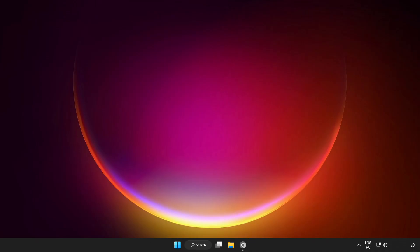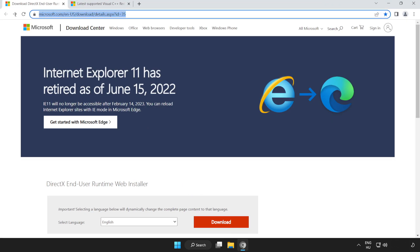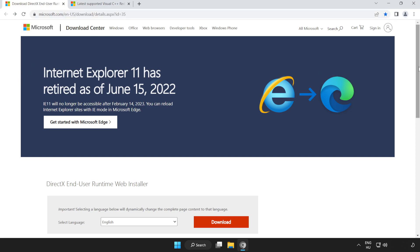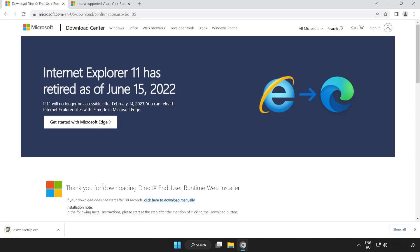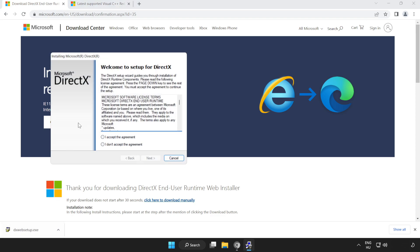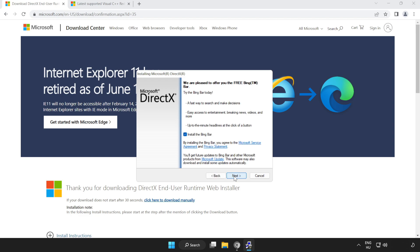If that didn't work, open your internet browser and go to the website — link in the description. Scroll down and click Download. Install the downloaded file. Click I accept the agreement, then click Next. Uncheck Install the Bing bar and click Next.